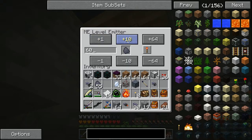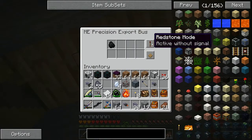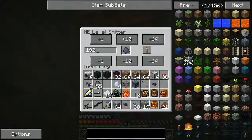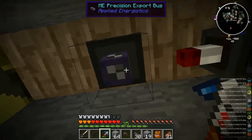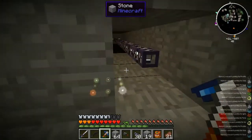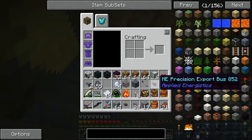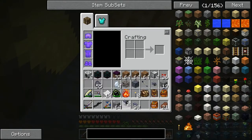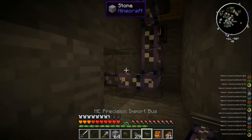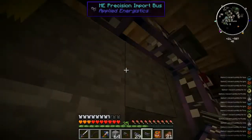How much cold coke do you want to keep on hand at any given time? Three stacks — 192. We'll say emit when levels are above or equal to that, and run without signal. So whenever we're above three stacks it will emit a redstone signal and the export won't run. Then we simply set up a precision import to pull it in all the time — hey there we go, it's already working.